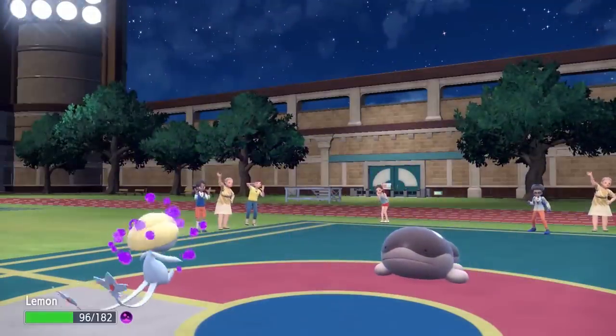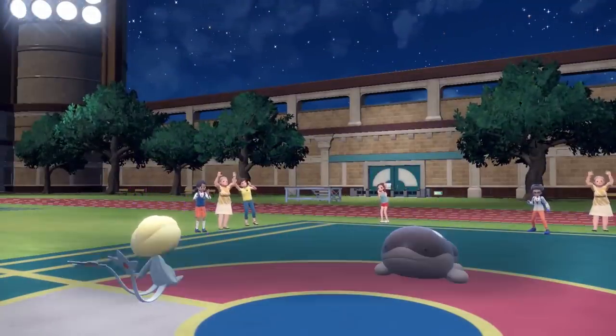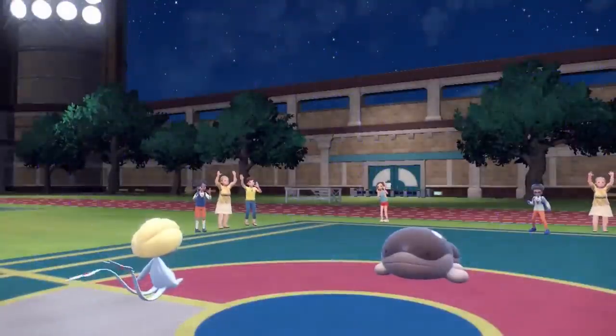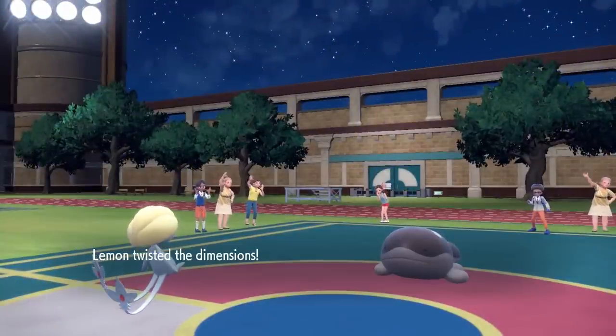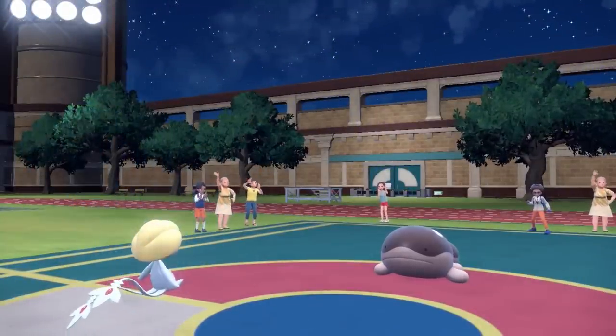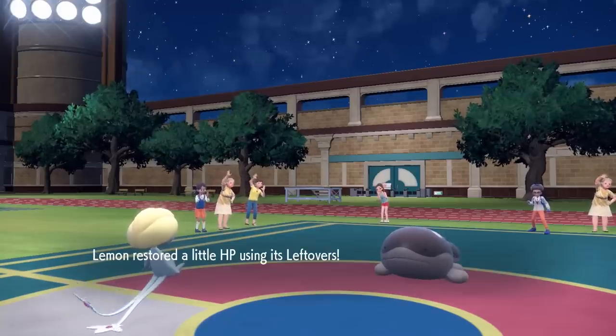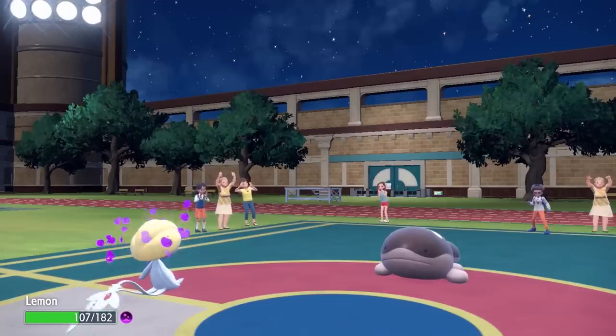I decide to go for Trick Room here. They end up going for Toxic, which is fine — Uxie has longevity and doesn't really care. I want to get Trick Room up and then dip. I do set it up, and there are a couple of interesting things: they have some slow mons on their side and I've got some slow things on my side, so Trick Room is going to twist the whole situation up.